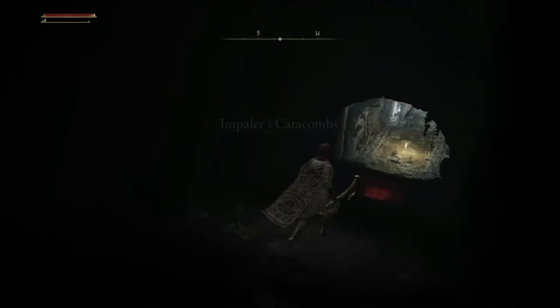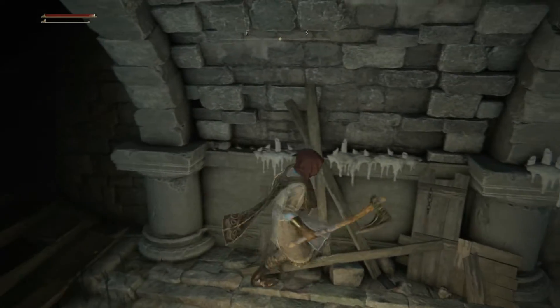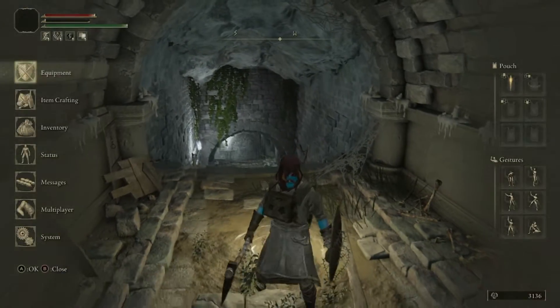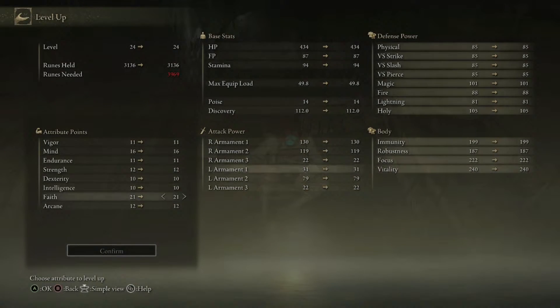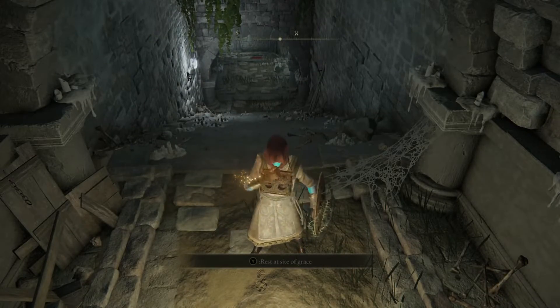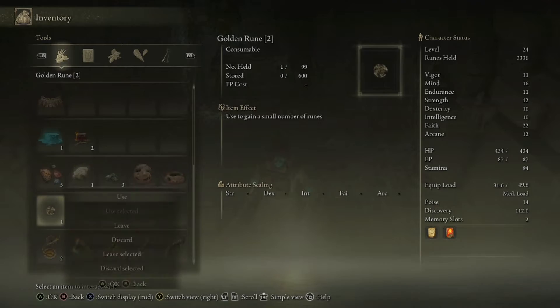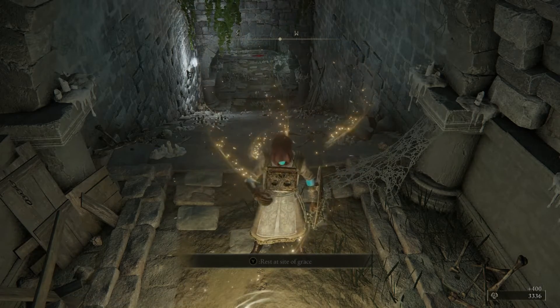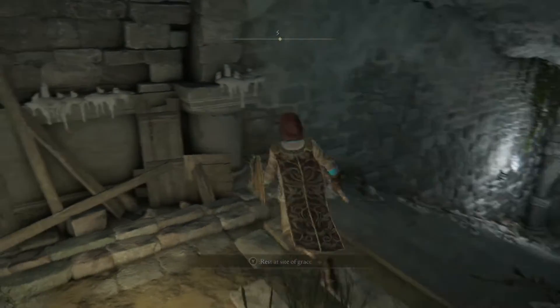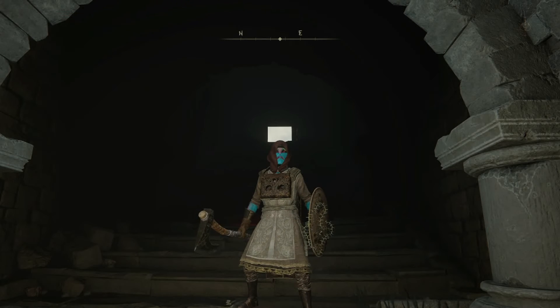Okay, so this was it for the Impaler's Catacombs. I hope you guys enjoyed this episode. If you did, please consider dropping a like. We can check if we have enough faith — oh wait, we cannot. Well, we can — I'm pretty sure — yeah, we can, look at this. But we probably don't have enough throws. Anyway, if you enjoyed this episode, please consider dropping a like and maybe subscribing. And as always, I see you in the next one — see ya!